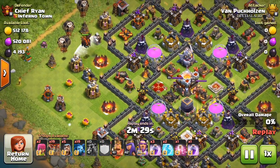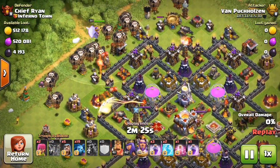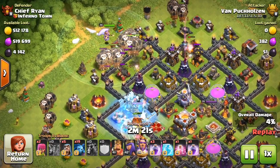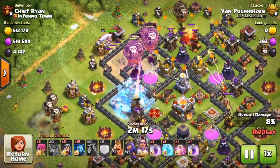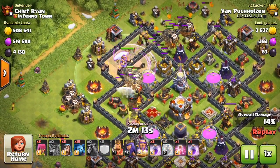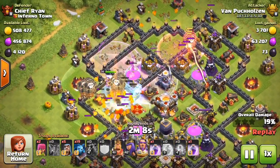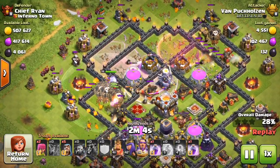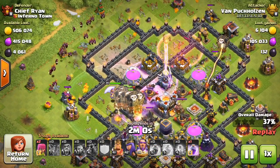He's using a LavaLoon composition — it looks like he puts two Lava Hounds in one area, one Lava Hound in another area, and then puts the balloons behind them. The Grand Warden is level 20, so he's got pretty much maxed heroes. He puts the minions down after, which I would have done right away, but he likes to do things differently.